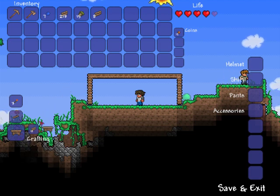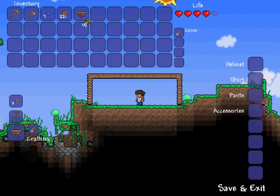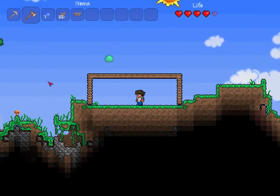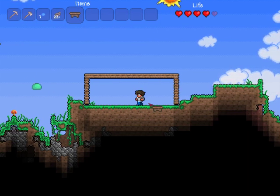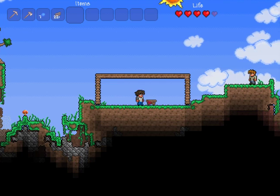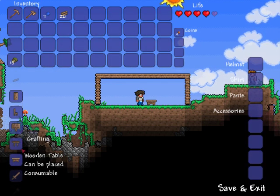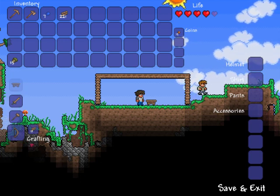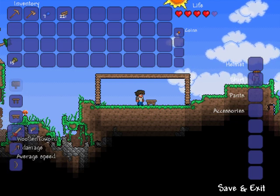I'm going to build a crafting bench — you just click on it and it tells you how much it takes. That took 10 of my wood. I'll put the crafting bench up here. Acorns can be used to actually plant more trees, though I hear it takes forever for them to grow. I'll place my crafting bench down, and now I should be able to craft more advanced things. You can see the list got a lot longer, and I'm going to go ahead and craft a sword and a hammer.